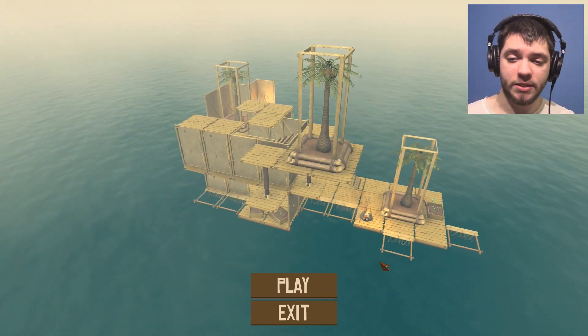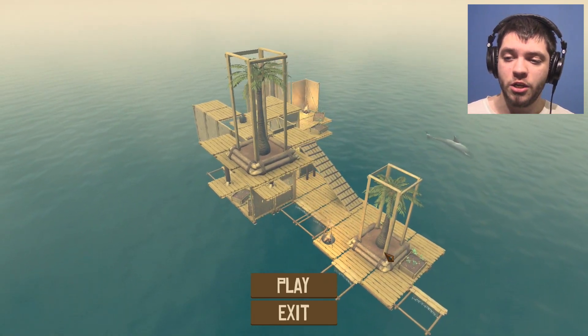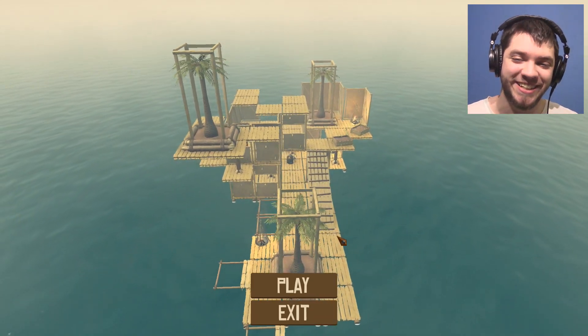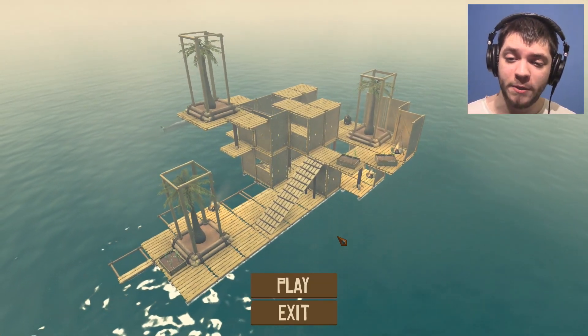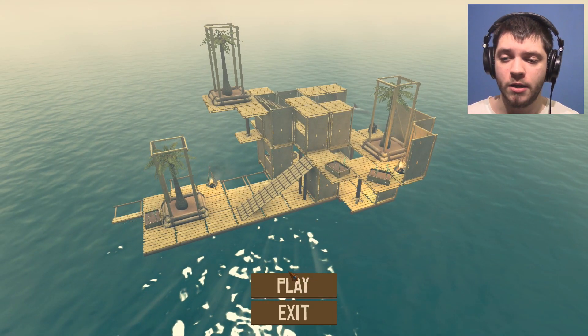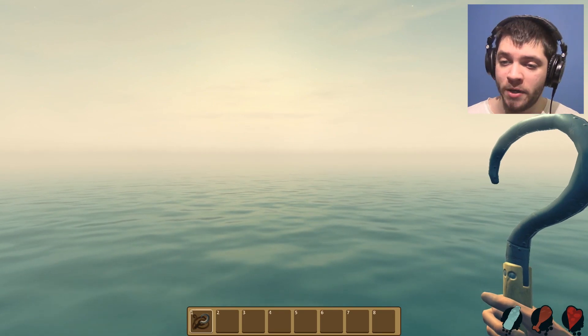You start from four little pieces and there's a shark around you. His goal is to mess up your base — that's what sharks do. Sharks have lived for 400 million years and their purpose now is to destroy your little raft in the middle of nowhere. How did you get here with just your hook? Nobody knows.